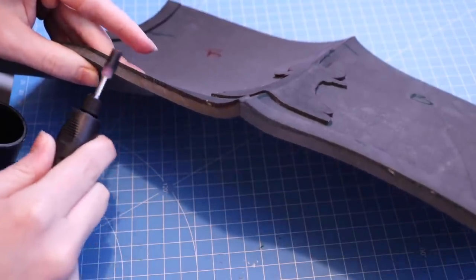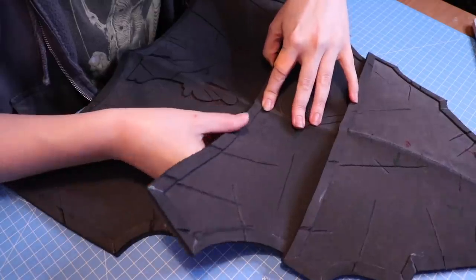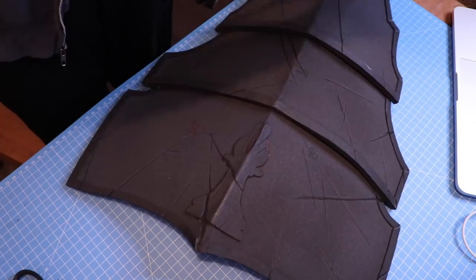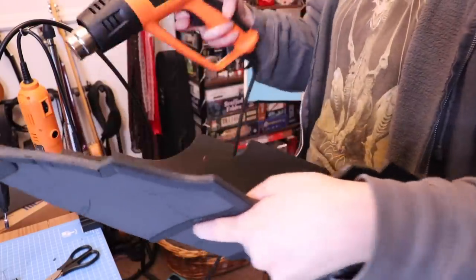Now I was able to go in with my dremel and sand down all of the edges for a nice clean finish. I also added battle damage to the armor using the same bit on my dremel. With all the details glued on, I put together the parts of the tassets and began heat forming — going over the entire item with my heat gun and curling up the armor until it stayed in a satisfying shape. I hit it with the heat gun again to make sure the foam was all properly sealed, and then it was ready to prime with Plasti-Dip.